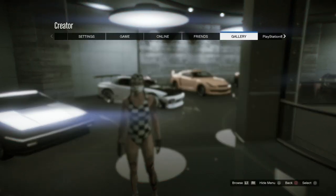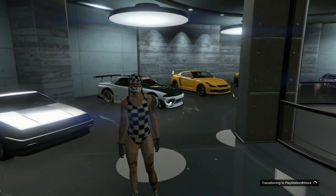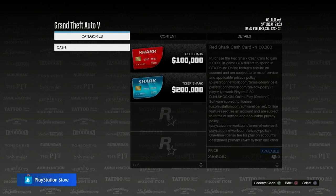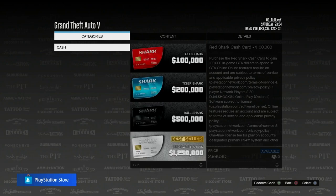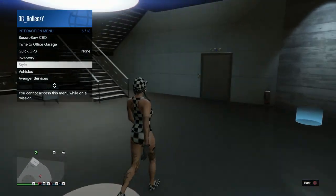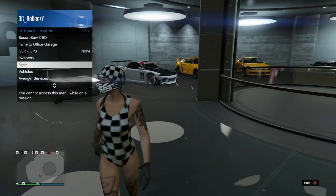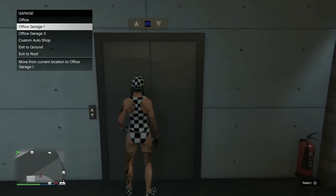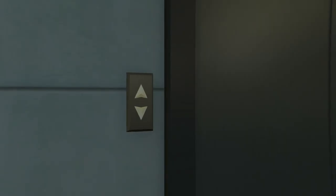Quickly press pause and go over to your PlayStation Store or Xbox Store and launch it as fast as you can. Wait in there for about 10 to 15 seconds — even 5 to 10 seconds should work. Once you back out, open your interaction menu, go to Style, and you should see 'You cannot access this menu on a mission.' If that's the case, you have successfully hit the first part of the glitch.